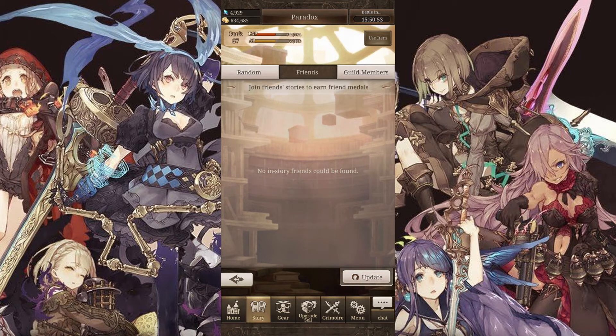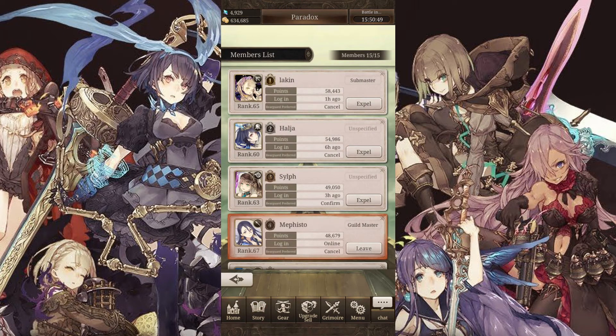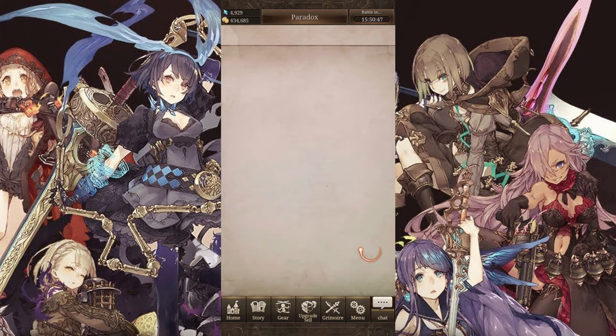Here are a few ways you can find these players. If you're in a guild, the top four or five players in the guild are probably people you can access most immediately — go to the list, browse their profiles, and then follow from there.